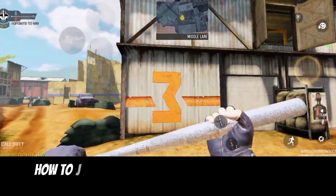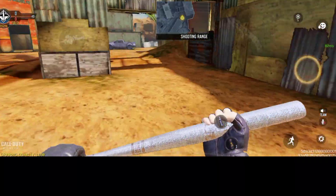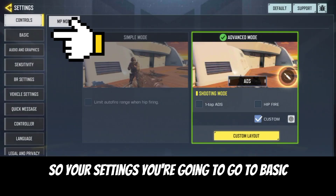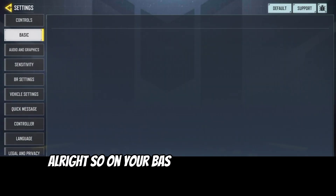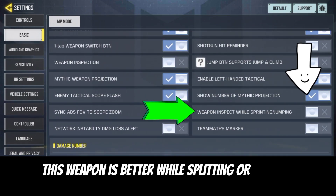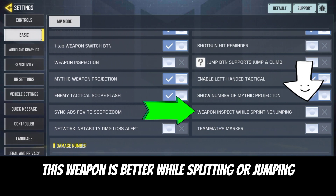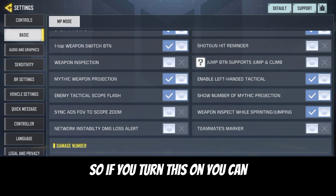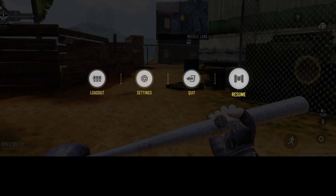So how you can turn on this feature: go to your settings on your phone, then go to Basic. Scroll down and you're gonna see 'Weapon Inspector while spreading or jumping' — click on it to turn it on.